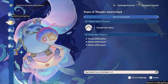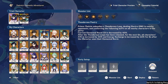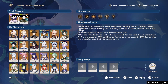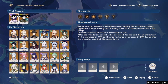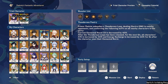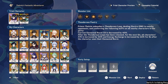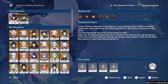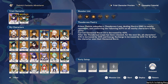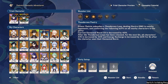Let's do this one. This is called Poem of Thunder Intertwined. They want me to use the Raiden Shogun and all Hytham. Prince Thelksy unleashes a thunderous loop dealing electro damage to nearby opponents, conferring buffs on all nearby characters in the party. Crit damage is increased by 40% after the thunderous loop has been released for the next 12 seconds. All characters' attack is increased by 40% and energy recharge is increased by 60% for 8 seconds after the character uses their burst. That makes sense why they want us to use the Raiden Shogun, but I'm just going to use the same team we just used.